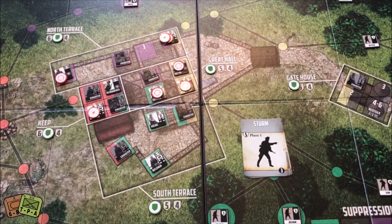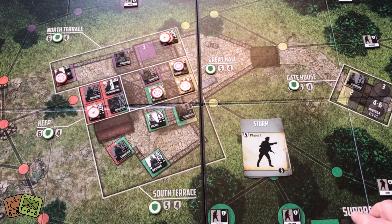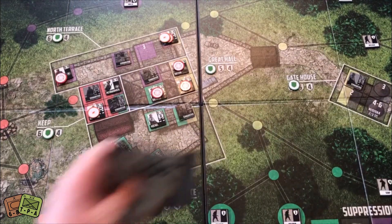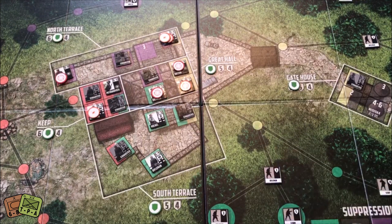The third card is a Sturm. Roll 2d6 — he goes to 11. I try to use two suppression markers but I have no green suppression markers, so I can't stop the Sturm from locating in this green location. That counter moves up and that's starting to become a problem. Those Sturms are hard to kill — they're fives and you need fives or sixes.